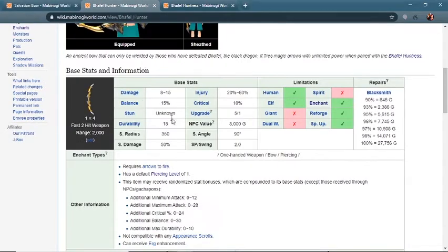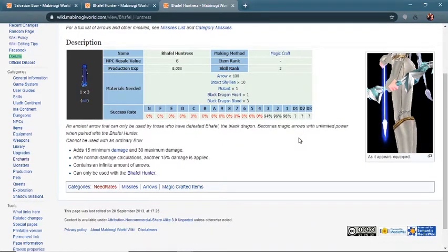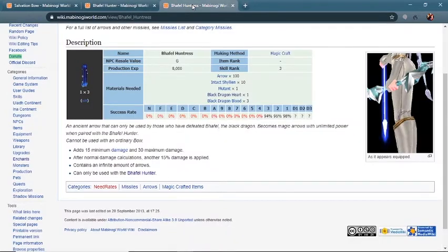Moving up from here is going to be the Baffle Hunter. The bow by itself is not good enough to outclass the Salvation bow — in fact the Salvation bow on paper is better than the Baffle Hunter in base stats, aside from the Baffle Hunter having an additional point of piercing. That is until you include the Baffle Huntress. If you have both the Baffle Hunter and the Baffle Huntress, this is going to outclass the Salvation bow by far, because it adds 30 max damage and then increases the damage after that by 15%. And that's just the best bow in the game, so this is the bow that all the endgame players are going to play with if they use the bow at all.